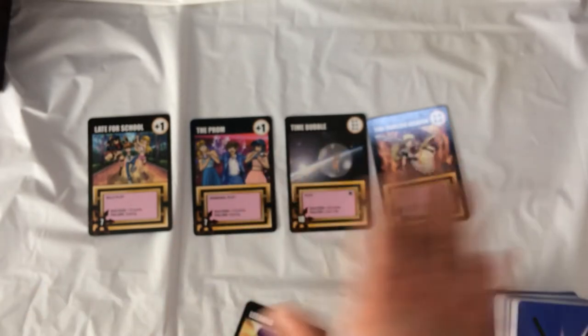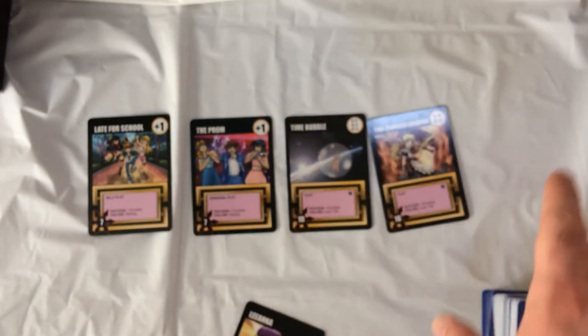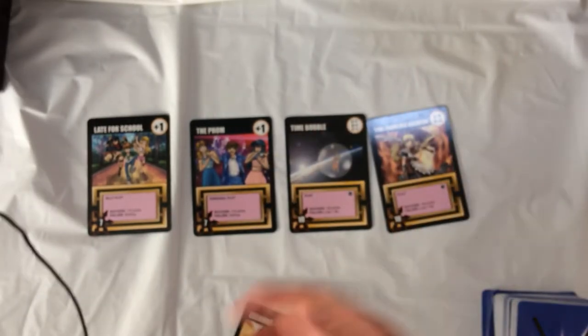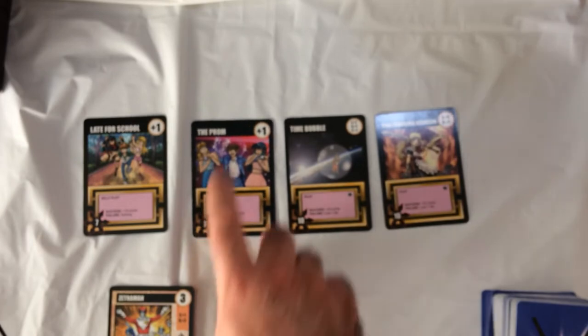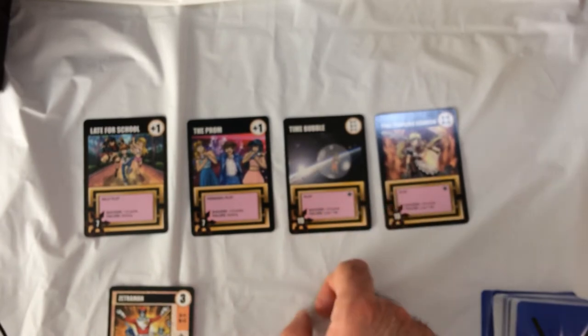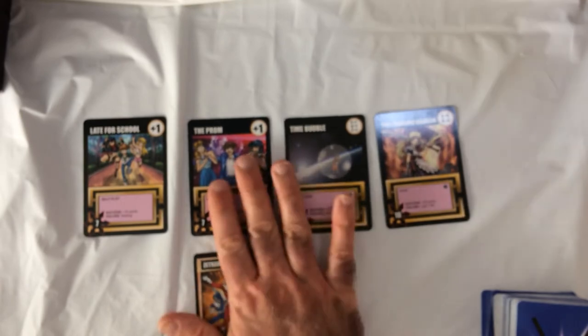So on your turn, everyone puts plots into the storyboard, then you choose a plot attempt from the storyboard — you can take one plot on your turn. Then play as many complications or weapon cards. Say I'm Zetra Man — I only have 2 life so I don't want to lose a life. This plot is only worth 10 points and you need 100 points to win, so those are pretty big risks.